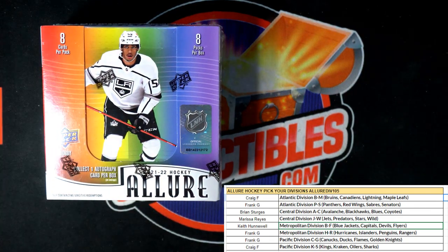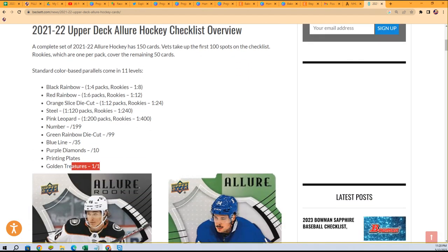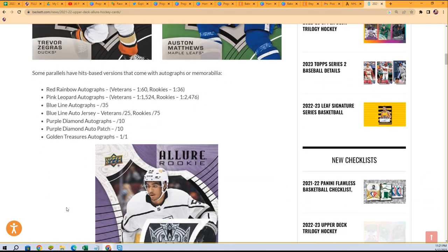We're going to find some good stuff in here — I love this Allure Hockey man, this stuff has been so great. I've done a couple boxes of this, it's a lot of fun. Let me show you what you're chasing. The Golden Treasures 101 purple diamonds are numbered to 10. There's also a secret 16-bit card that could be in here — those are one per case — and those sell for pretty good money on eBay.